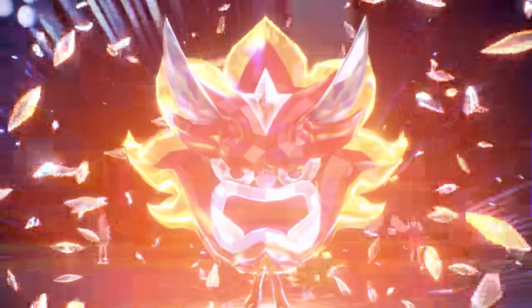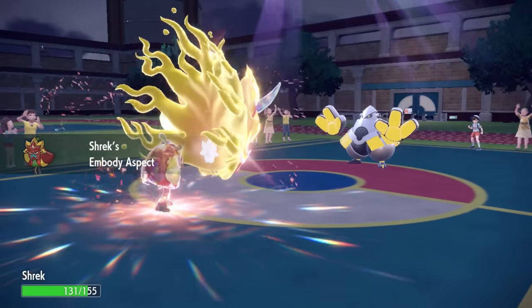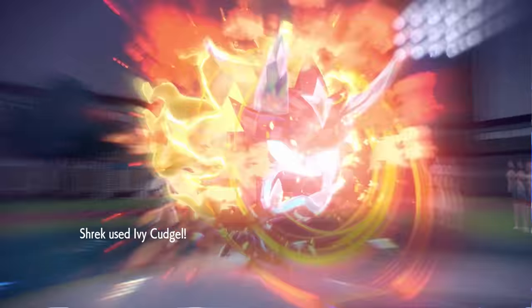So I make my mask absolutely massive — looking scary, menacing as hell — and I'm just kind of standing behind it with my skinny legs, which is hilarious. But I do get that embody aspect, which is going to give me a nice little attack boost. And now this stick is looking much scarier than before.